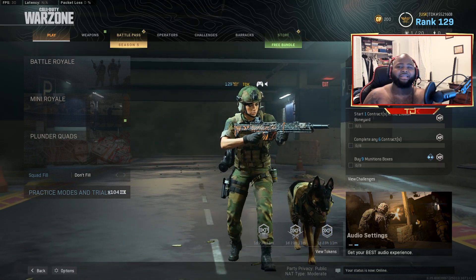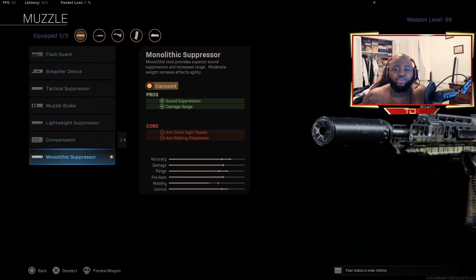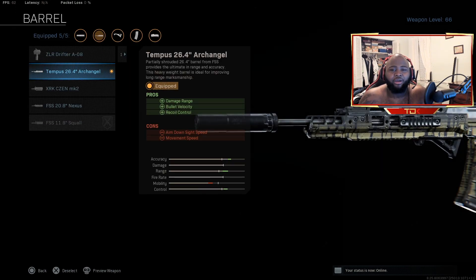Let's go ahead and hop into the class setup. This right here is the class setup I am using for today's gameplay. Starting off with the Monolithic Suppressor — the pros for this are sound suppression and damage range, with the downside being aim down sight speed and walking steadiness. Damage range is a must, especially with this gun. The Monolithic is always good to run on any assault rifle or LMG — it's just the GOAT attachment that everybody uses. The barrel is the Tempest 26.4 Archangel barrel.